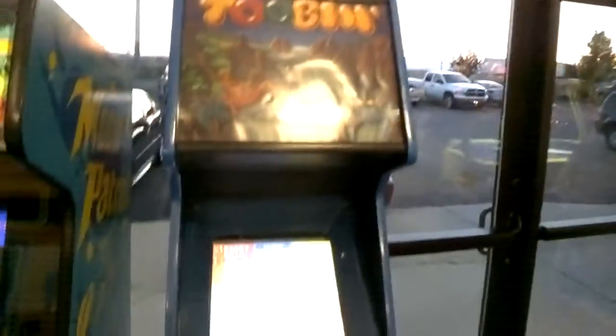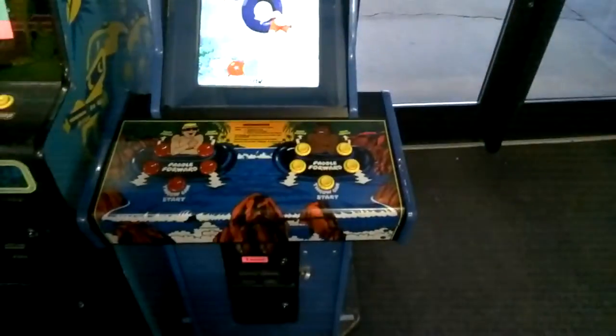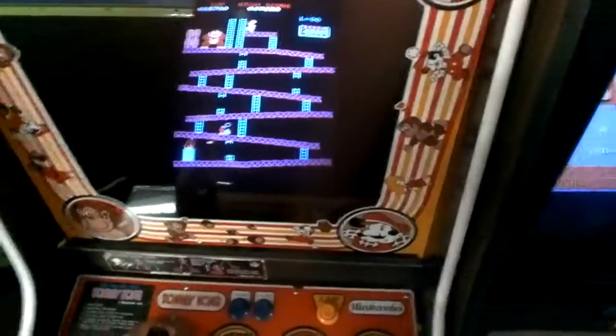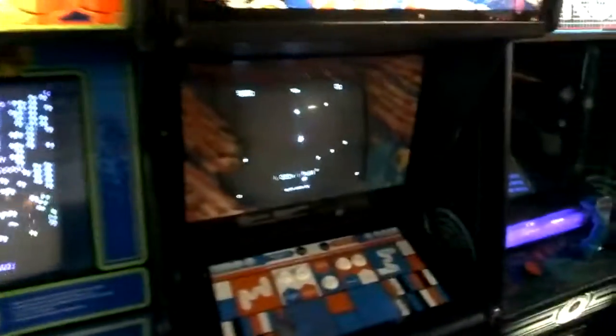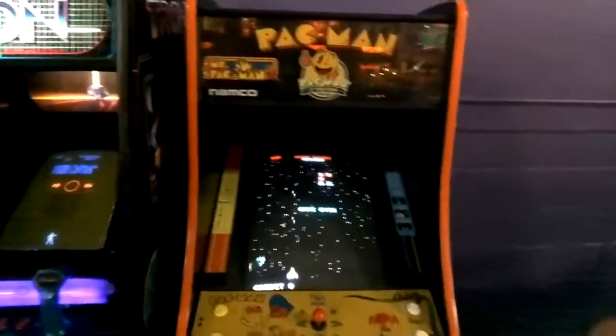Gauntlet. Moon Patrol. Tubin — not familiar with it, but the screen's actually a flat screen; it kind of looks awfully clear and I don't even know who the company is. Crystal Castles — got a trackball. Frogger. Defender. Donkey Kong — I think the controls are a little wonky. Super Mario Bros. Centipede. Asteroids with the vector display. Tron. And then Pac-Man — it's actually a Pac-Man, Galaga, Ms. Pac-Man combo machine.